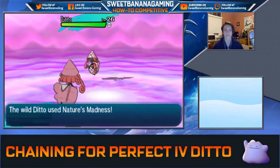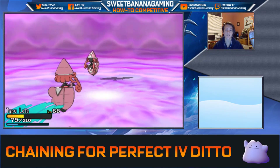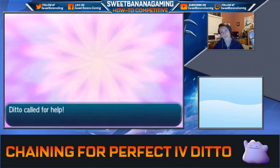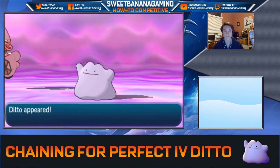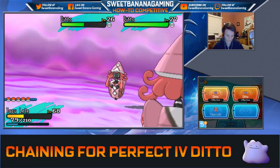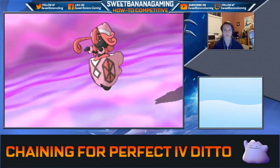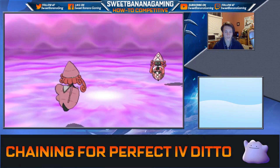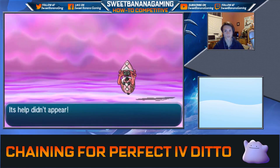Let's do Nature's Madness on this thing. It's going to do Nature's Madness on us — that's another reason why having it transform into Tapu Lele is annoying; it just uses Nature's Madness over and over until you're in KO range. This thing's at half health, so I might try throwing a ball now. It got help — so with this one being number 51, I guess I should go after that one. I want to just catch the Ditto and see what IVs it has.